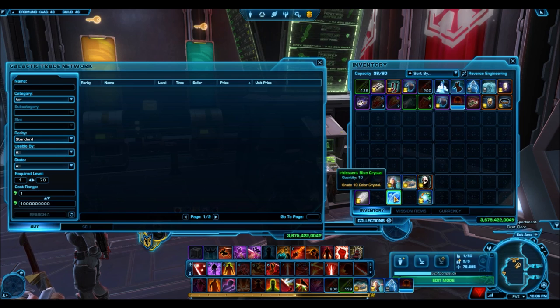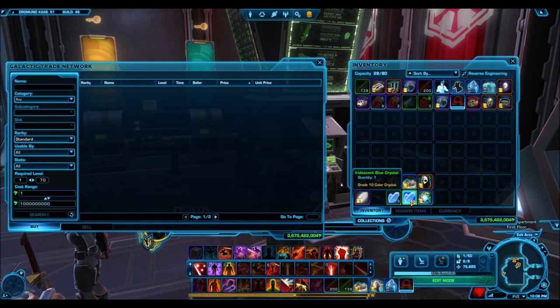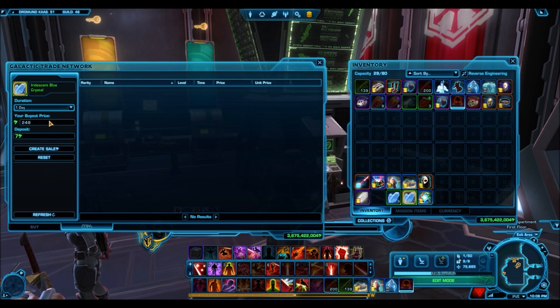Secondly, if you have a stack of items, you can hold shift and right click to split the stack and control how many items you want to sell. So if you have 100 companion gifts but only want to sell 10, this is how you split the stack. Thirdly, if you are selling a stack of items but don't have a calculator handy, you can put up one individual item for a certain price and then put up the entire stack, and the price will adjust accordingly.